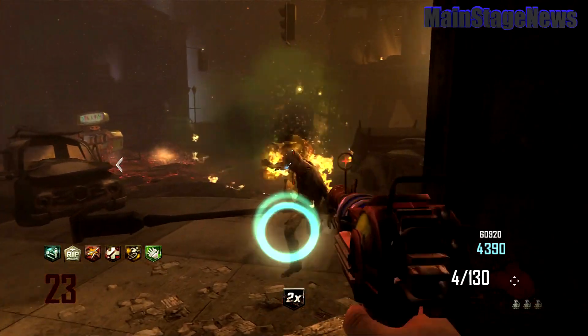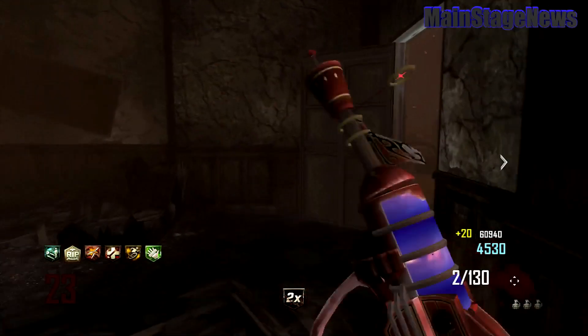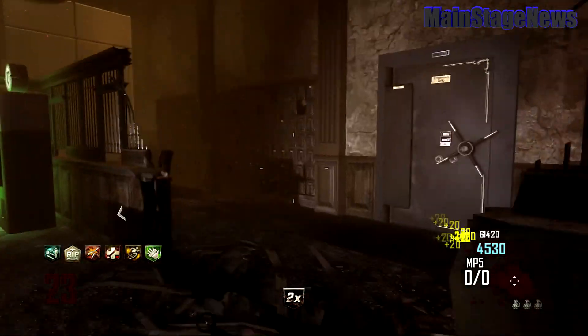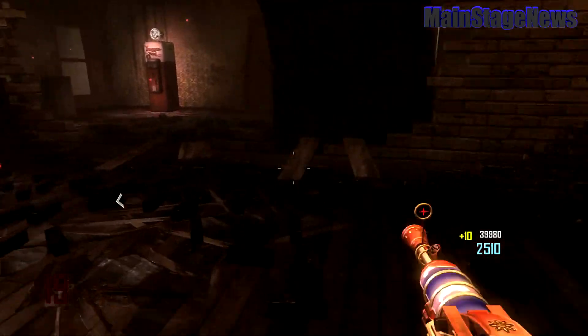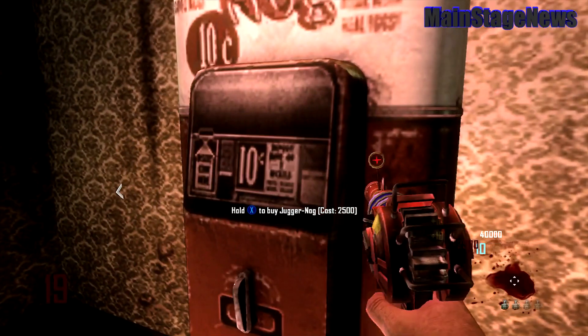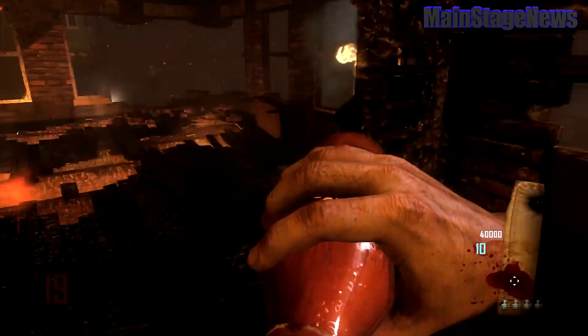Hey, how's it going guys? This is MainStagers. Today, I'm going to show you guys how to get 6 perks in Nazi Zombies on Black Ops 2. Now, originally you're only allowed 4 perks, but there is a little bit of a glitch. Using the Tombstone perk, you are able to get more than that 4 perk limit.